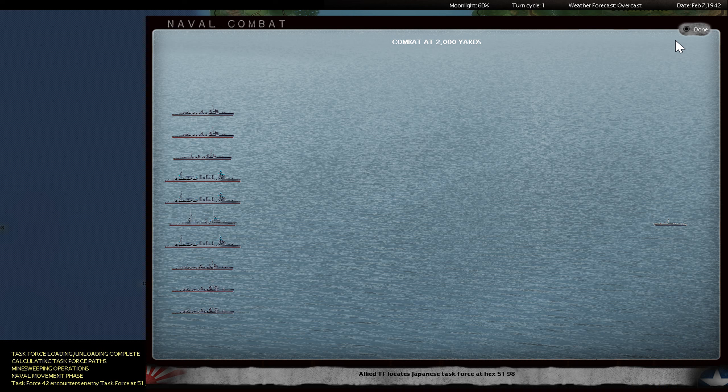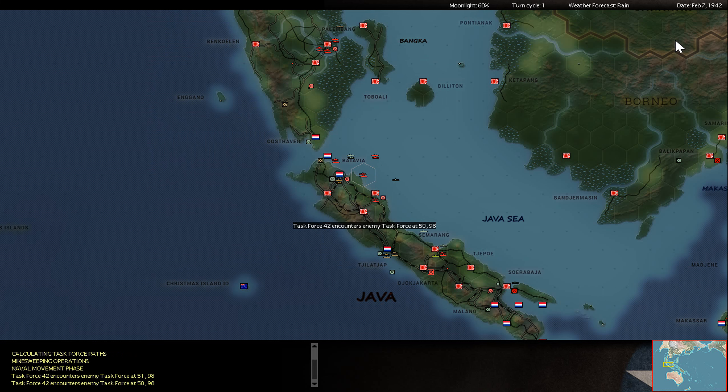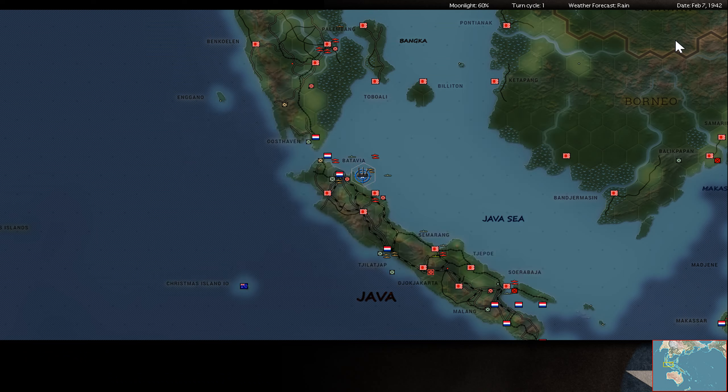Here's one of my light cruiser formations trying to pick up an Allied torpedo boat, but it's not possible to hit it in the darkness. Second attempt, same situation. This time one less enemy ship.